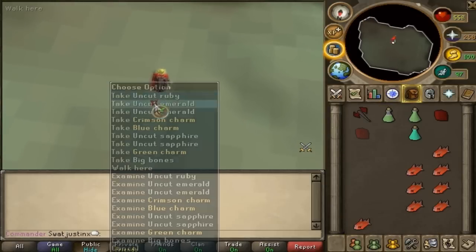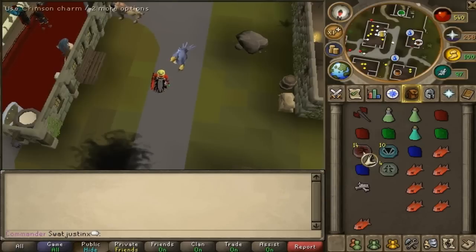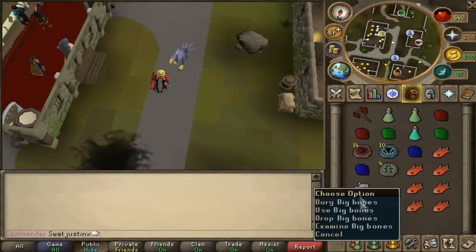After you kill him, you can pick up his drops. He drops a lot of gems and charms, which you can use for summoning. For killing Bork, I got 14 charms: 10 blue charms, 4 green charms, 2 sapphires, 2 rubies, 2 emeralds, and a big bone which I can bury.